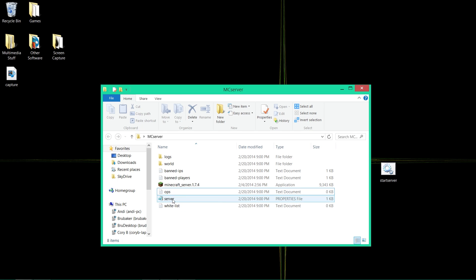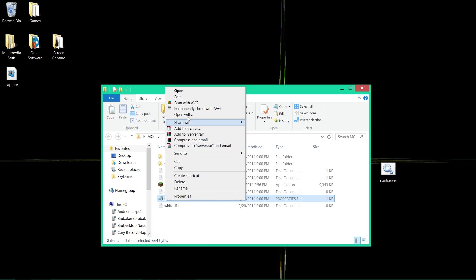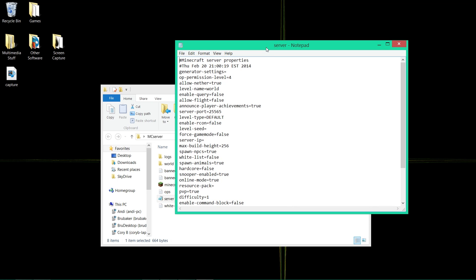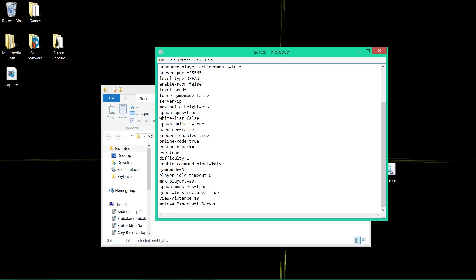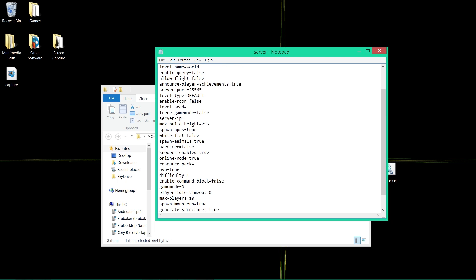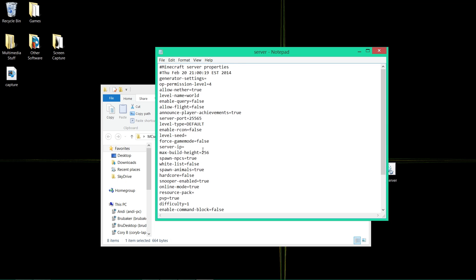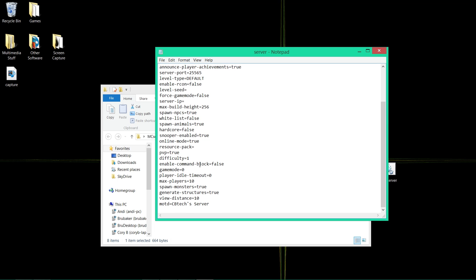In the server properties file, right-click and open with Notepad — or Notepad++, but Notepad works fine. You can change your settings here to whatever you want, like PvP set to true, the number of players — I'm going to reduce this to 10 so my computer can handle it. You can also set the name of your server here; I'm going to put vtexserver.